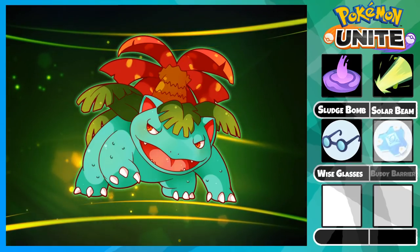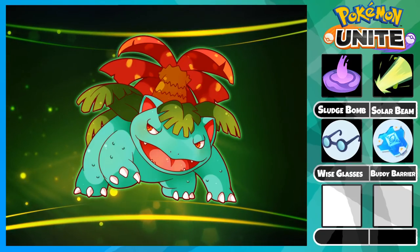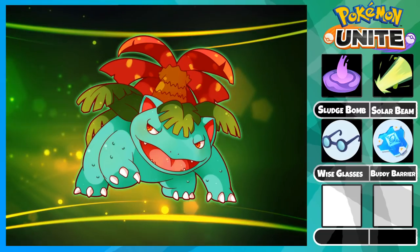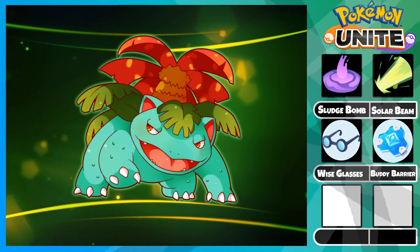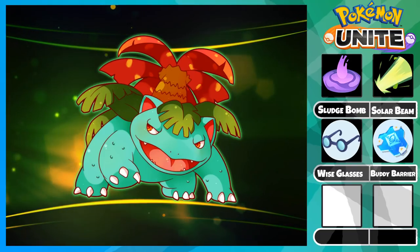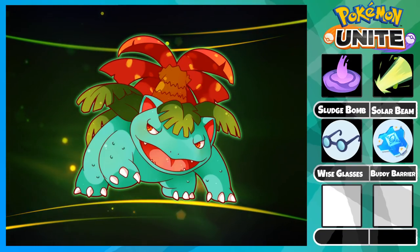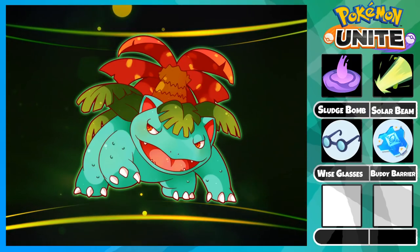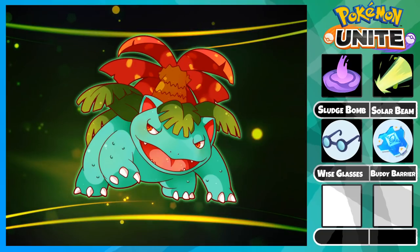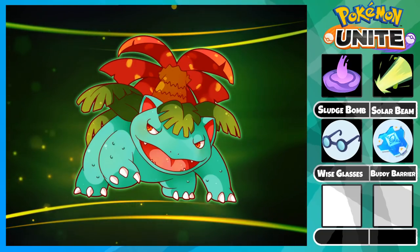Next we have our defensive item, the Buddy Barrier. Venusaur is relatively squishy so the HP from Buddy Barrier is great for him. Furthermore the 40% HP shield when casting your unite move will heavily increase your survivability so you don't get one-shotted by Gengars and Zacian. Overall survivability is the most important thing when playing Venusaur — the longer you survive the more damage you'll do.